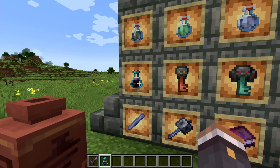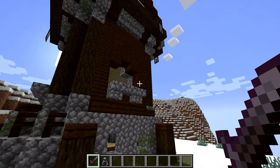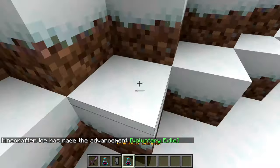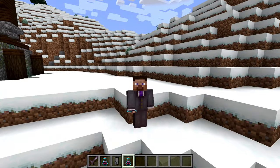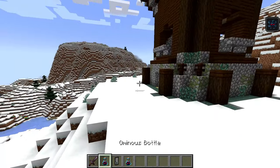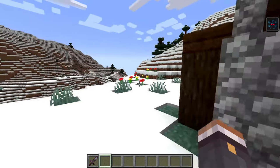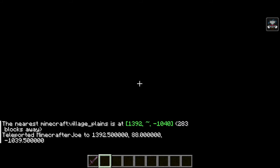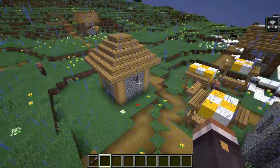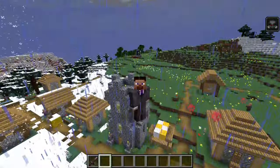There is one more potion-like item: the ominous bottle. The raid mechanics are slightly changing. Killing a pillager captain no longer gives you the bad omen effect directly - instead it drops an ominous bottle which you drink to get the bad omen effect. There are different levels from 1 to 5, giving corresponding levels of bad omen. Entering a village with bad omen now triggers the raid omen effect, spawning a raid as normal. This has slight implications for raid farms but shouldn't significantly change how they work.